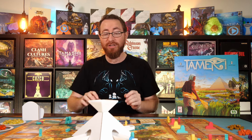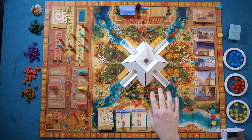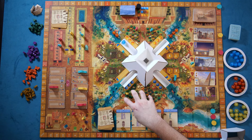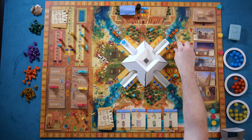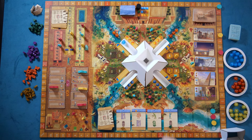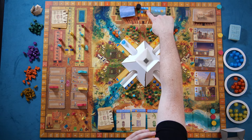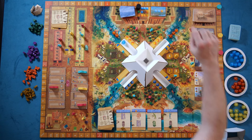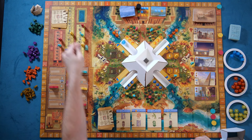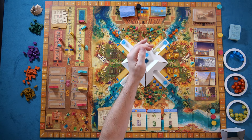The first thing you do every single round is check the weather. The weather — determined by this little pyramid structure — determines how you can harvest from the various fields. You reveal a weather card, combined with the current season, and you drop those resources as marbles down into the pyramid and see how things play out.